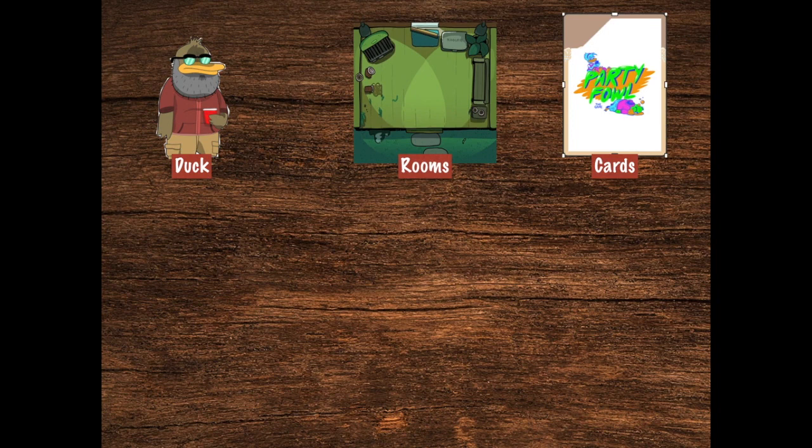These are cards. You'll get decks and decks of them upon purchasing Partyfowl, the game of Drunk Ducks. These are room tiles. Ducks like to party in houses away from the duck authorities. You will build a house for ducks to party in using these room tiles.